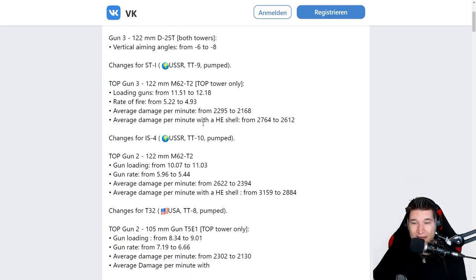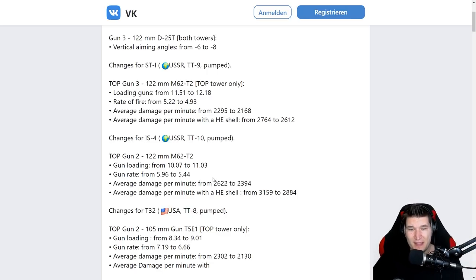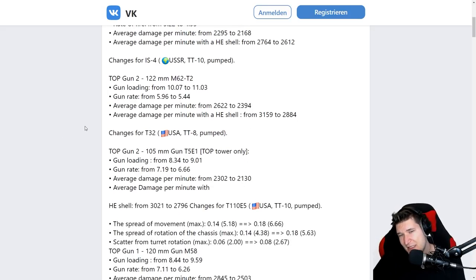The ST-1 gets some nerfs to its DPM, which I personally think is totally legitimate because it got buffed quite heavily. The same goes for the IS-4 — it keeps its armor buffs and its accuracy on the move buffs, but they put down the DPM quite a bit from 2600 to 2400. Which is understandable. I personally don't really see the point in having a discounted 279 on tier 10. I still think the 279, Chieftain, and 430 do need buffs to be in line with other tier 10 tanks.